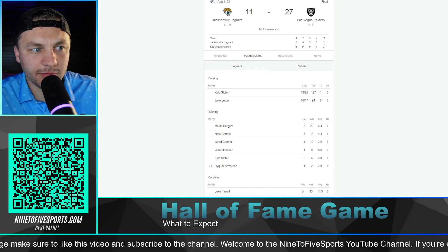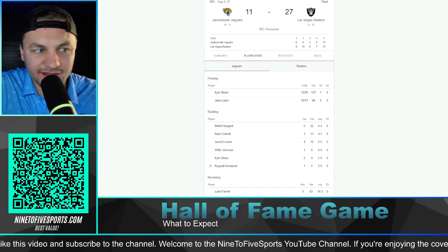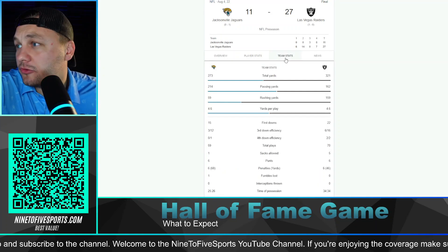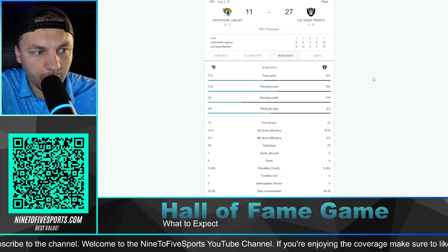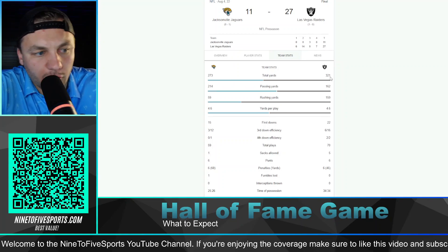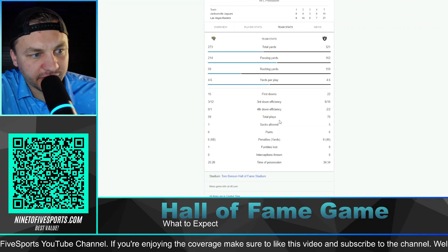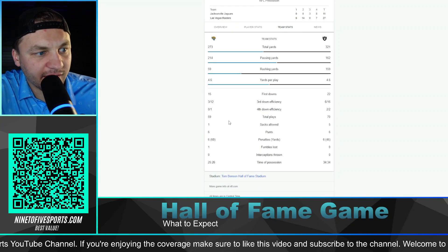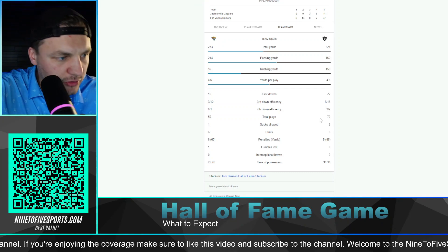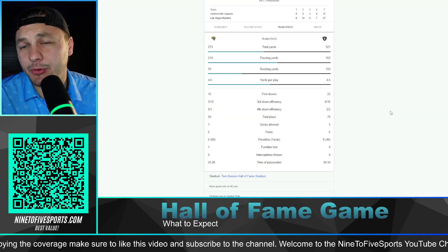Looking at the Hall of Fame game, the common characteristics we've seen is that it is a sloppy game — it's the first week of camp for both teams. Using last year as a reference point, not a lot of total yards, fumbles lost, sacks allowed. There are going to be turnovers, sacks, maybe a defensive touchdown; it's just a sloppier game.